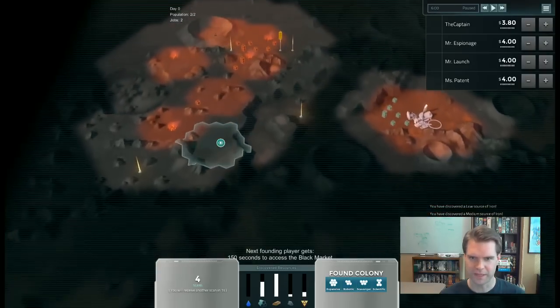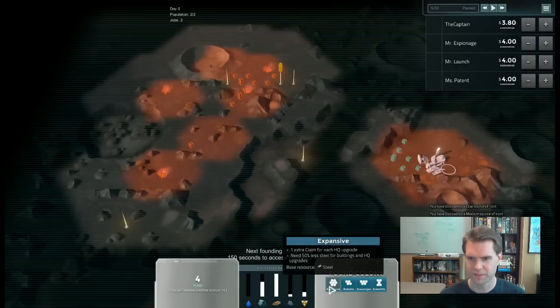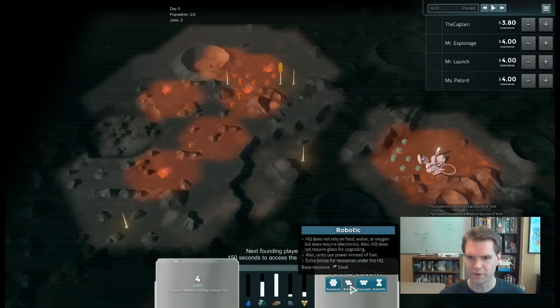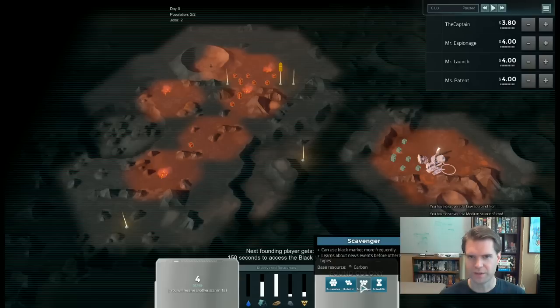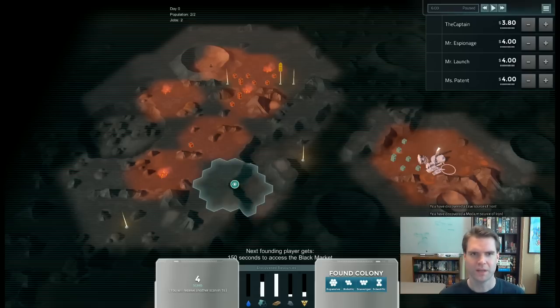The first thing you have to do in the game is decide where you're going to found your headquarters on the map, and what type of colony you're going to have. You can be Expansive — kind of the vanilla type, you get some extra claims. You can be Robotic — their big bonus is they don't require life support, no food, water, or oxygen. You can be Scavenger — they use basic carbon instead of steel for buildings. Or Scientific — they're pretty weird; they can put a farm right on top of water to supply themselves with water instead of building a water pump.